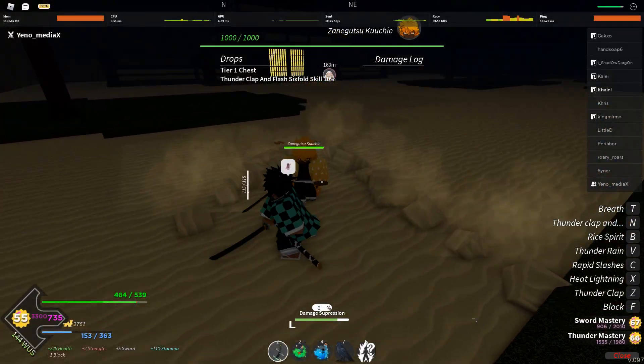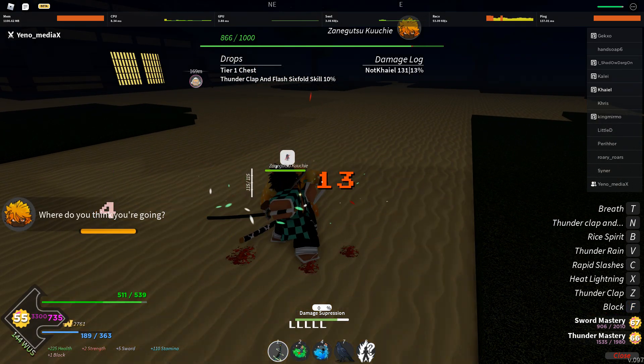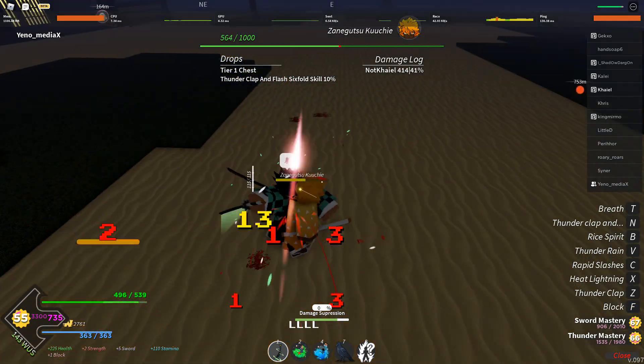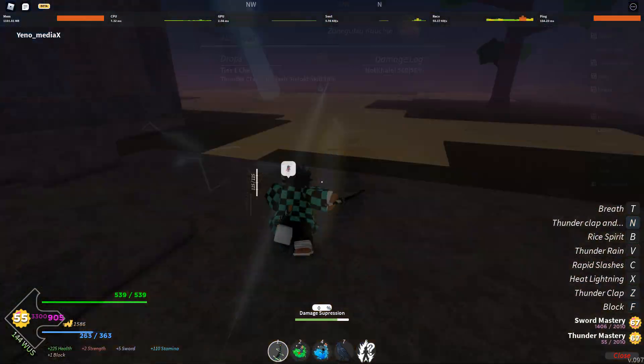To fight Zenitsu or Zanegutsu, what you want to do is send them far and then you can hold F on them. They don't do a lot of posture damage so you'll be fine just holding F and sending them far. Unfortunately there's not really a cheese for Zanegutsu, but if this is the best you can do, then I guess this is the best you can do.